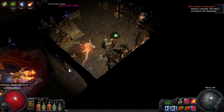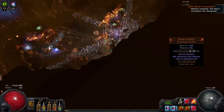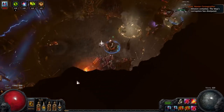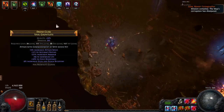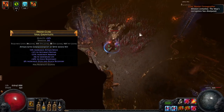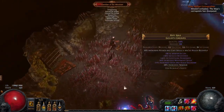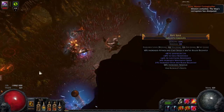The armor of choice is Kaom's Heart — no surprise here. For gloves I opted for some simple rare gloves with life, resists, accuracy rating, and attack speed. If you feel like you have enough damage, rares can actually be the best choice. On boots we look for life, resists, movement speed, and maybe some dexterity.